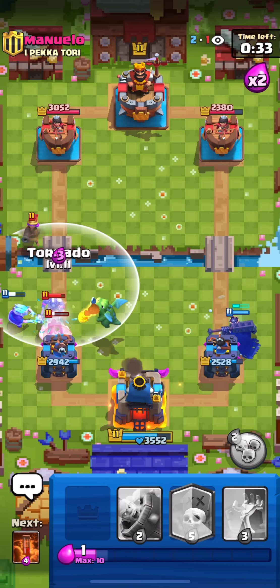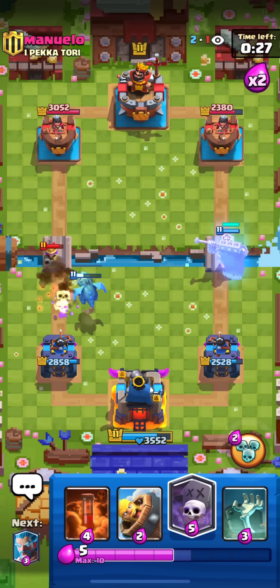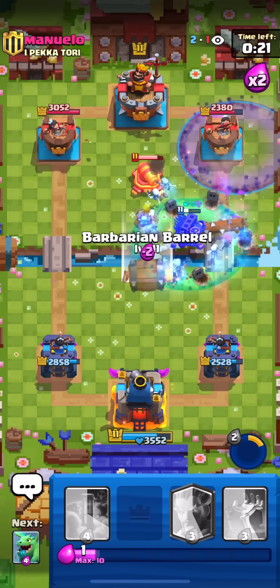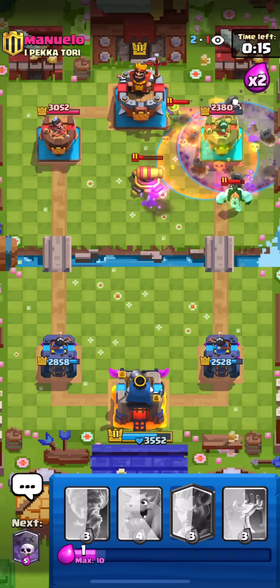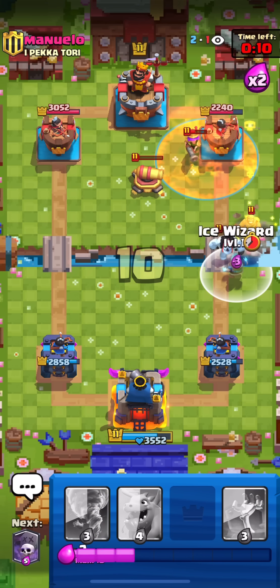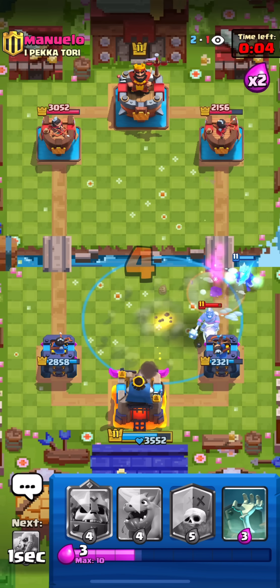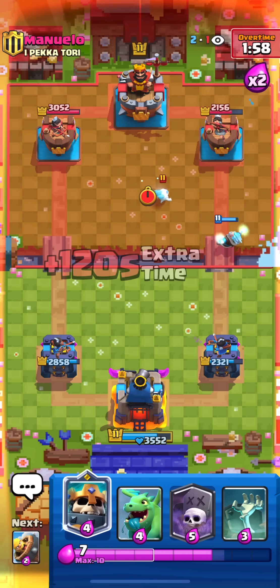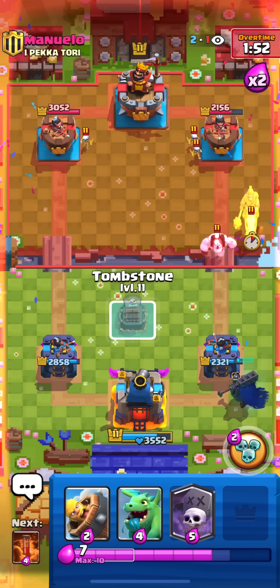He goes to the other lane with Musketeer up high - I don't think that play was good. I use my ability with Graveyard and he wastes the Log, so he doesn't have really good options for the Graveyard now. He has to take another Musketeer but he's just giving me Poison value on his tower. There's not much for him to do in this match - he Tornadoes everything back.